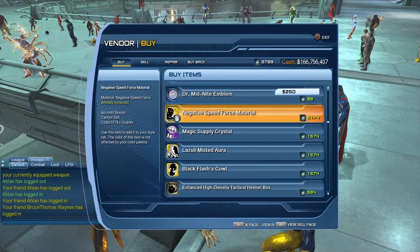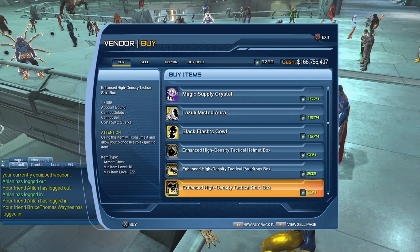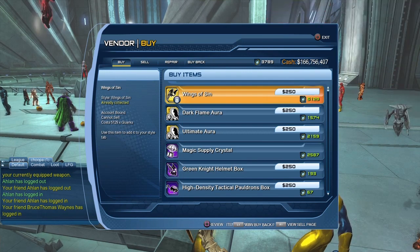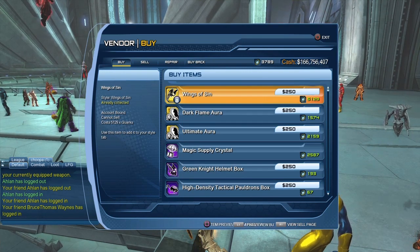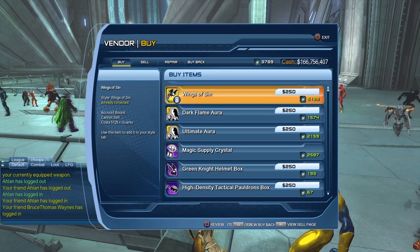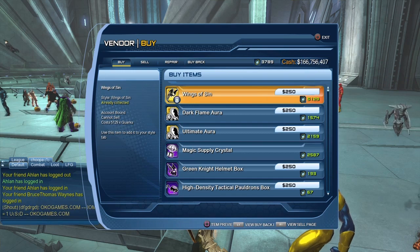5,129 quarks is basically as expensive as some of the rare auras we had previously, or the Negative Speed Force material or the Void material. People have been wondering why it's that expensive — basically it is the rare collection from the time capsule. There are three collections you can get from time capsules: one fairly common, one somewhat rare, and one that is uber rare. The Wings of Sins collection was the uber rare one, and there was also the Star Heart, which was even more rare than the Wings of Sins.